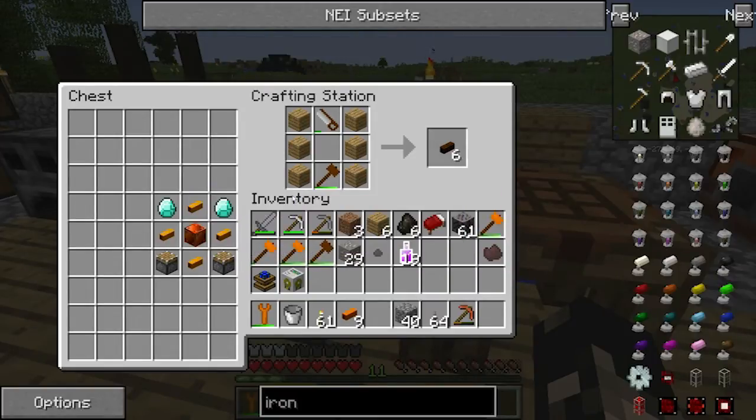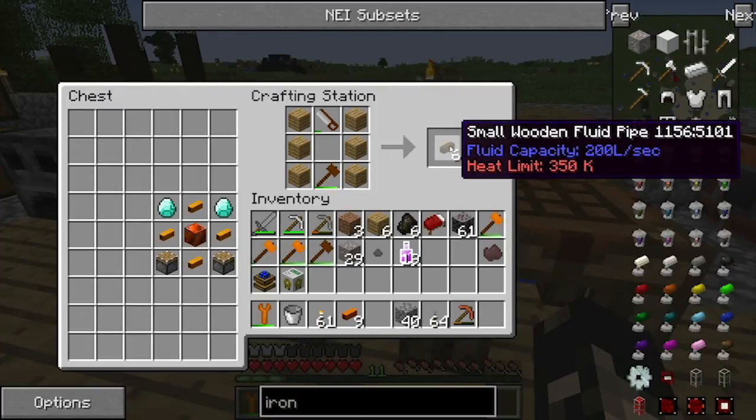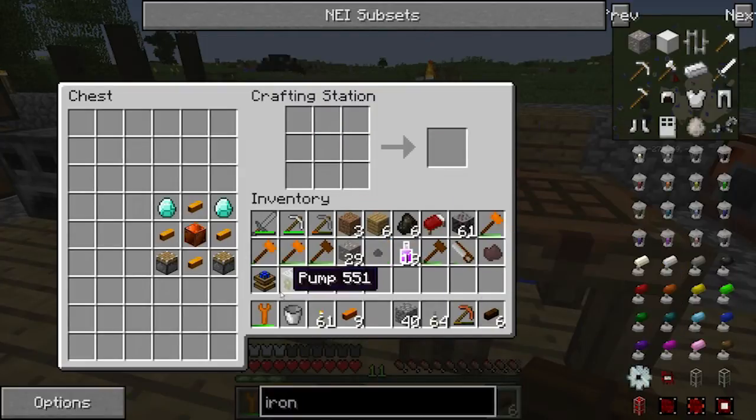Of course those are more expensive than just using wood. Mind you, you only want to use wooden pipes for water - really anything that's got any heat will make them catch on fire, which as you can imagine is not a good idea. So we'll just make them first and we'll make the macerator while we're here as well.